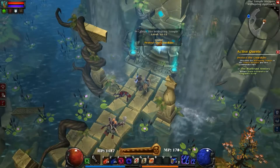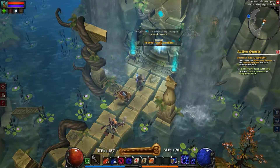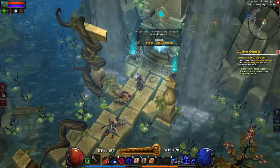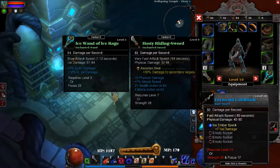Okay guys, this is Torchlight 2 with the Synergy mod, Mountains of Consumables mod, and the Evil UI. So yeah, now we're gonna go into here - the Wellspring Temple. Oh, this thing's so good.